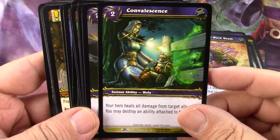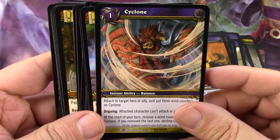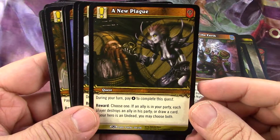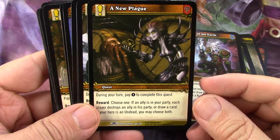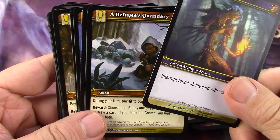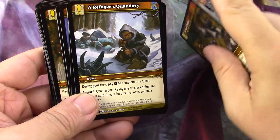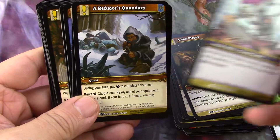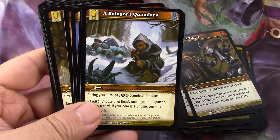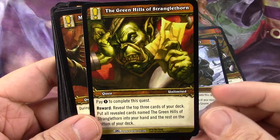One of the things that I really liked about this trading card game is I love it when a set has a ton of cards. A lot of these sets have 300 cards, 250 cards — just like Magic does, but I think even more. For example, Through the Dark Portal has 319 cards, Fires of Outland has 246 cards, and Heroes of Azeroth has 361 cards. So yeah, these are big sets, which is wonderful for a pack-cracking maniac like yours truly.